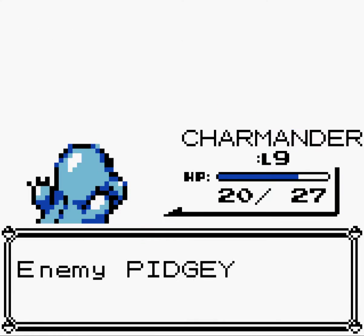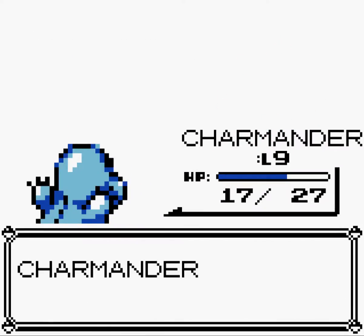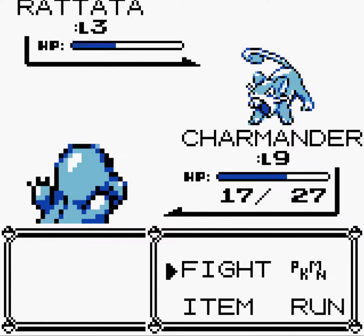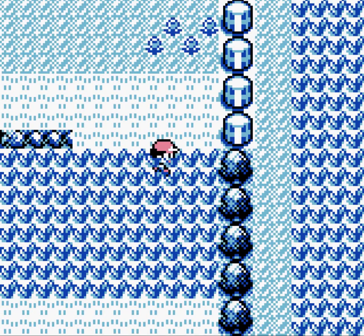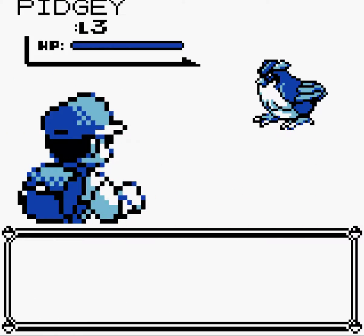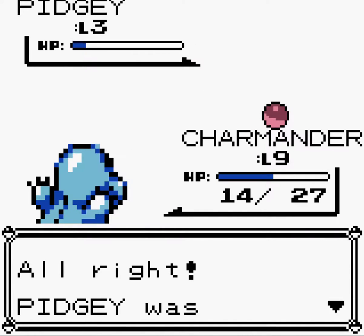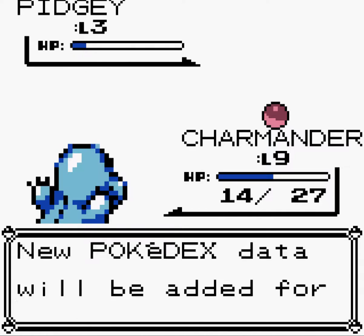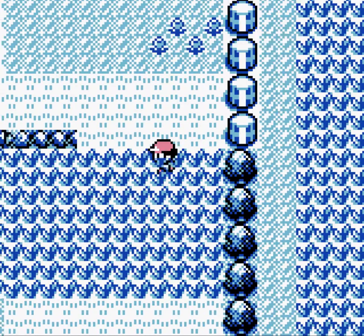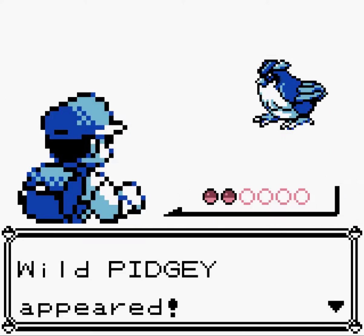We finally have Ember, and Ember gives us the same-type attack boost. I'm going to get up to level 10 — I just remembered I can catch these guys now. Pidgey — Ember it, and then I will use a Pokeball. And I've caught my first Pokemon! It's a Pidgey, so like I said, I probably won't be catching Pidgeotto in the wild if they appear.